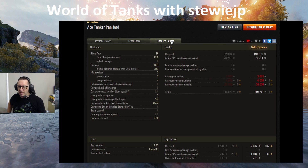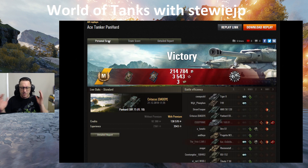1,891 damage done, nearly 6,600 assisted damage — that's why he's got those credits. Have a look: 186,761 credits after tax, with a premium account in that six-minute game. About the two modes — when they're going fast it takes a long time to turn, and when it goes a little bit slower, it's still pretty quick but it can turn really, really quickly.